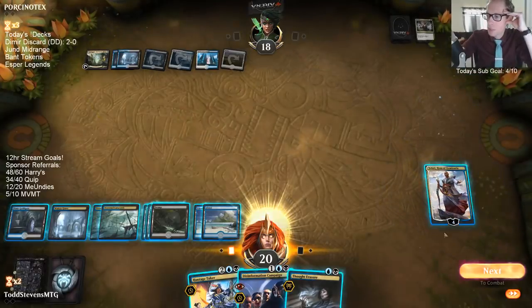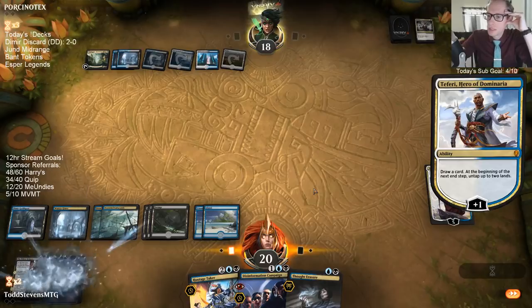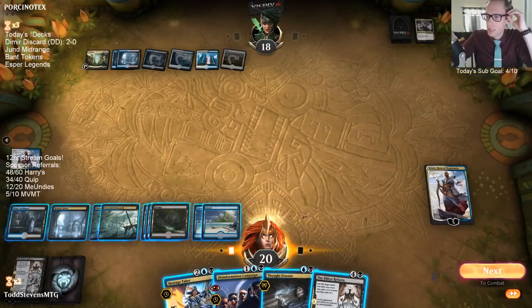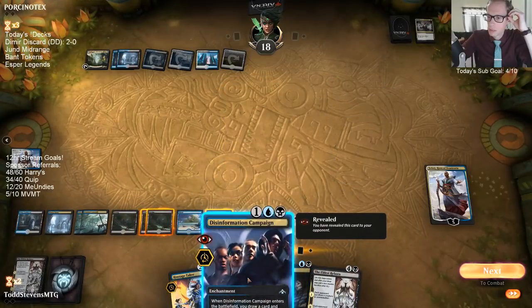Why would they Mortify that and not my Eldest Reborn? I just get Teferi. They're more scared of Haunt of the High Tower? What is going on?